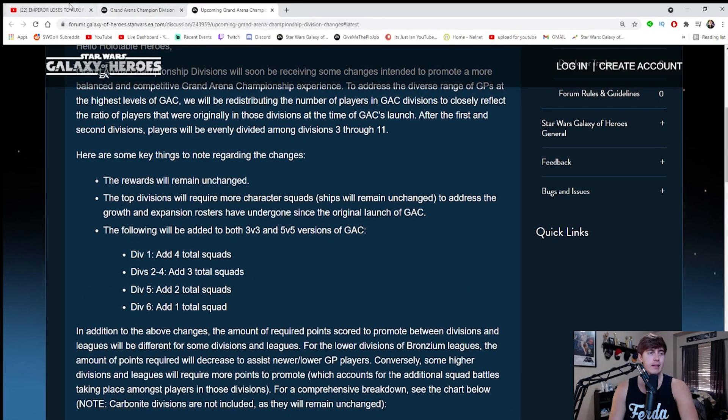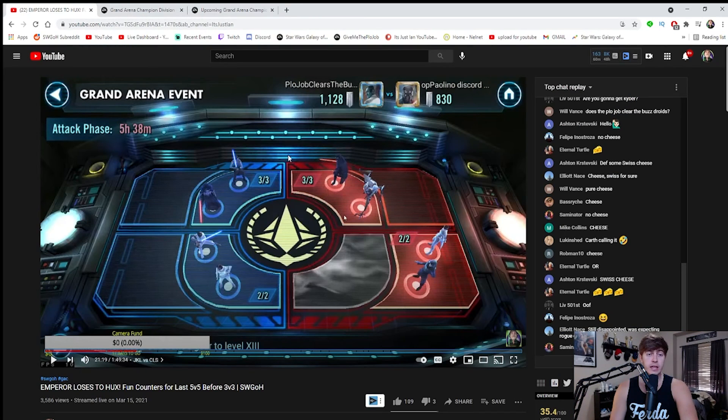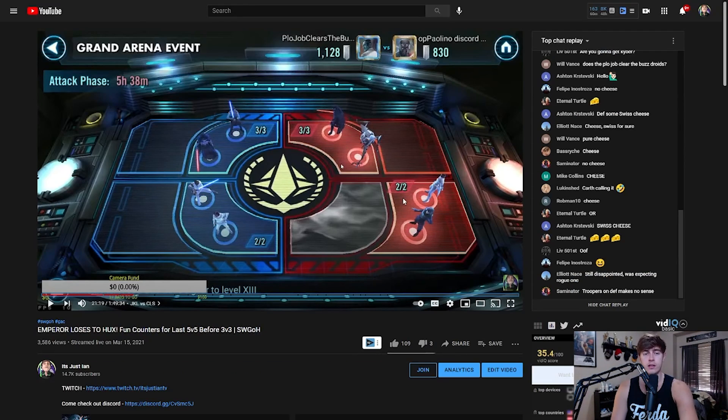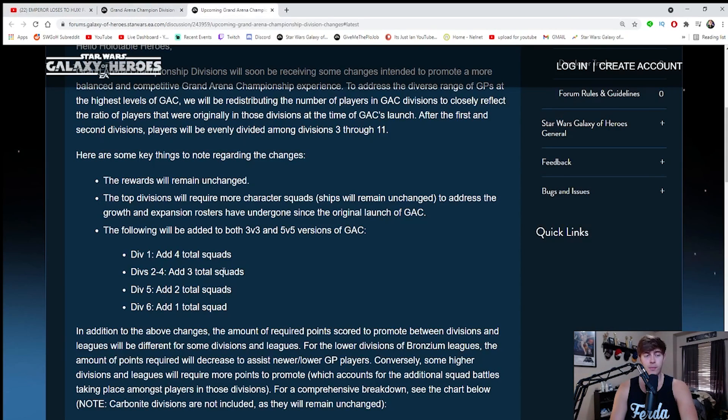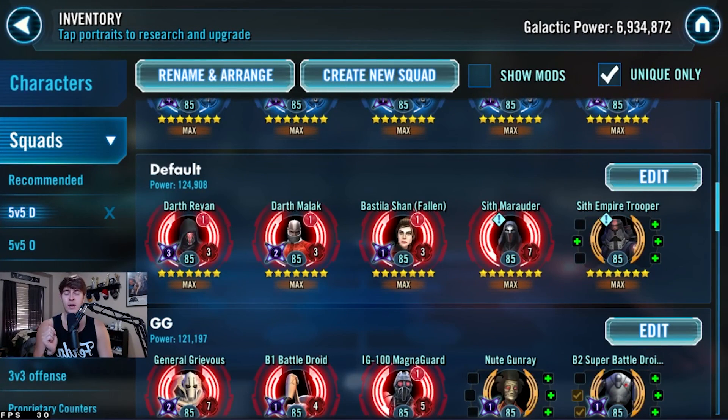If you look back on previous seasons for 5v5, you got 3 in the top, 2 in the back — that's 5 — plus 2 in the front, so that's 7, plus 3 because of the new changes. So that's 10 in total. And for ships, you're going to have the same amount — so 10 in total for character squads. Today's video, I want to give out some ideas for teams for 5v5 defenses that you can set.